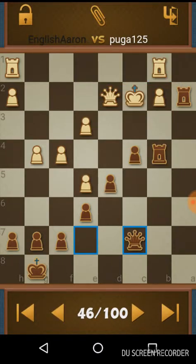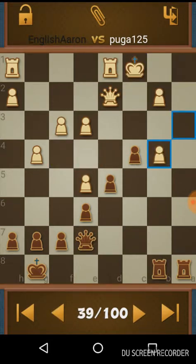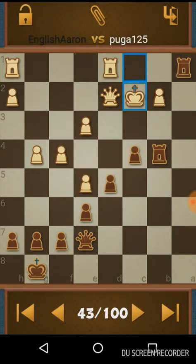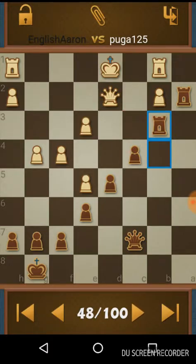I hadn't seen that that rook was en prise there. When I took that pawn it was not en prise, because the queen was guarding it. But then I forgot all about the queen guarding it and moved her here, and he presumably forgot about it as well. So it was en prise on this move here and he could have just taken that with impunity. But instead his king was running and I got the rook to safety.